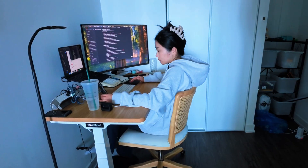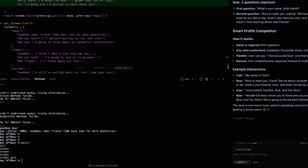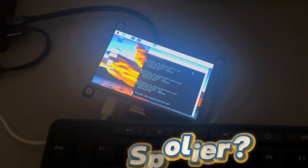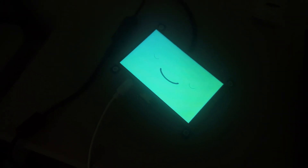Step 1: give BMO a brain. Which in 2025 means getting Cursor's help to write the code and using ChatGPT to customize BMO's personality. It sounds easy, right? It's finally working — after two days of debugging.